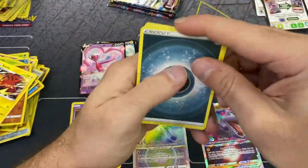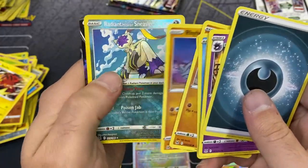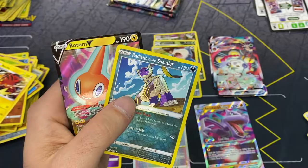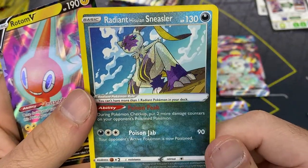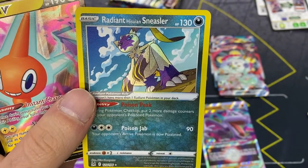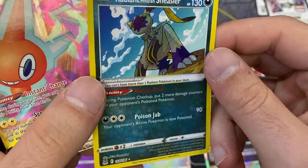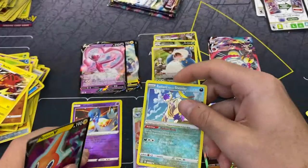Snorlax's ability is called Unfazed Fat: prevent all effects of attacks your opponent's Pokemon does this turn - that's funny. Make sure you guys go down in the links below and drop them a like on Facebook as well. Radiant Hisuian Sneasler and a Rotom V - we're still getting the hits! Hisuian Sneasler - I guess that's the evolved form of Sneasel, or the evolved form of Weavile.